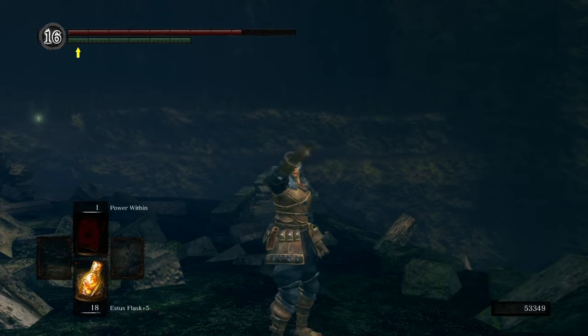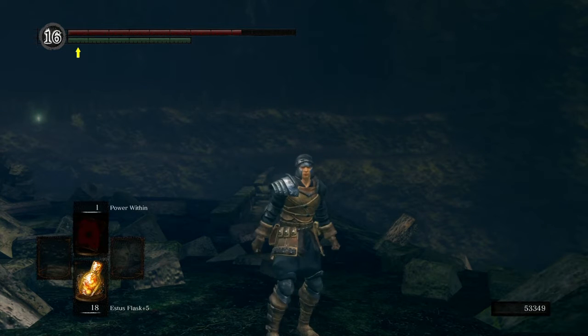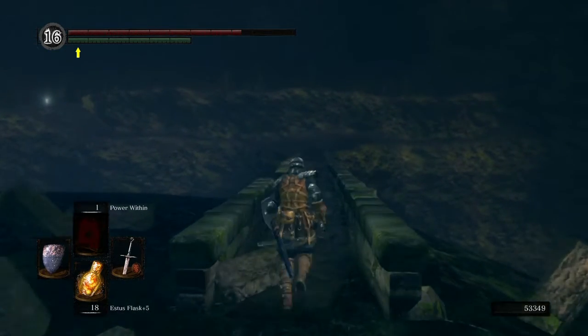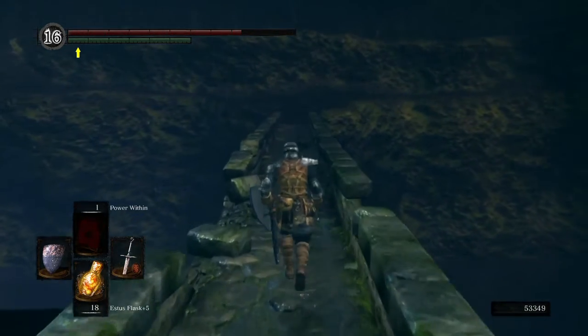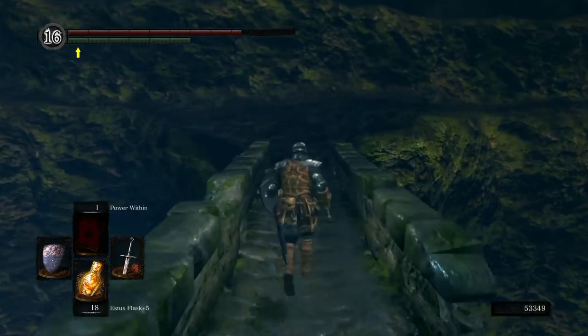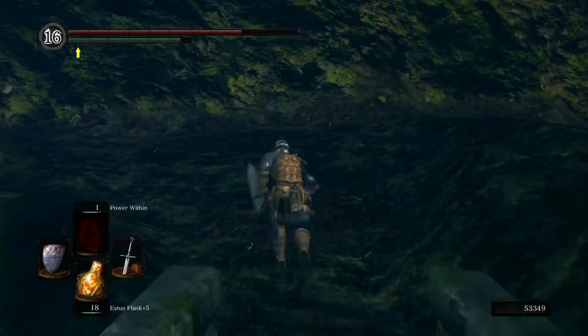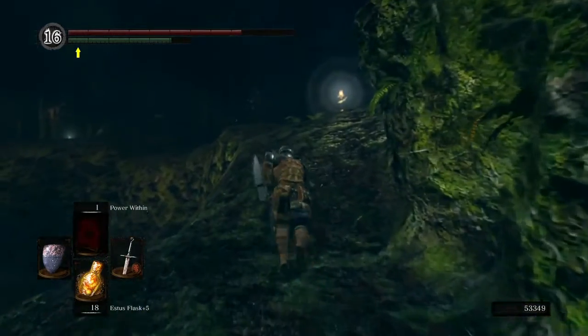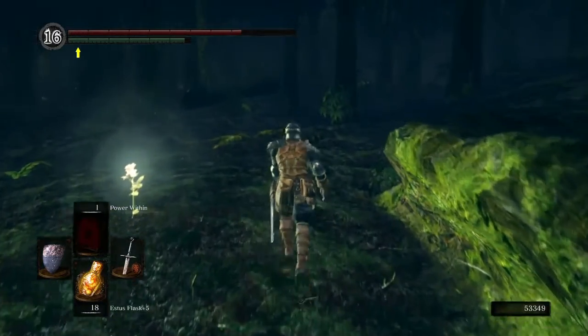Welcome back to Let's Play Dark Souls. Last time we defeated Sif, the Great Grey Wolf Sif, Guardian of the Grave of Artorias, to obtain Artorias' ring, which will allow us to fight the next boss. Today, instead of doing that, instead of moving toward the next boss, we're going to finish exploring Darkroot Garden.